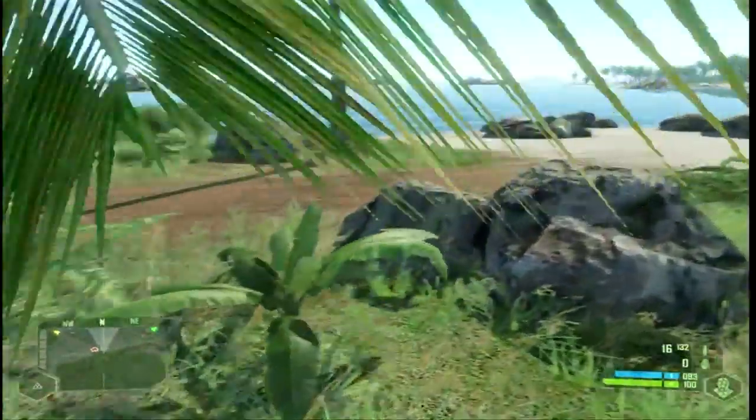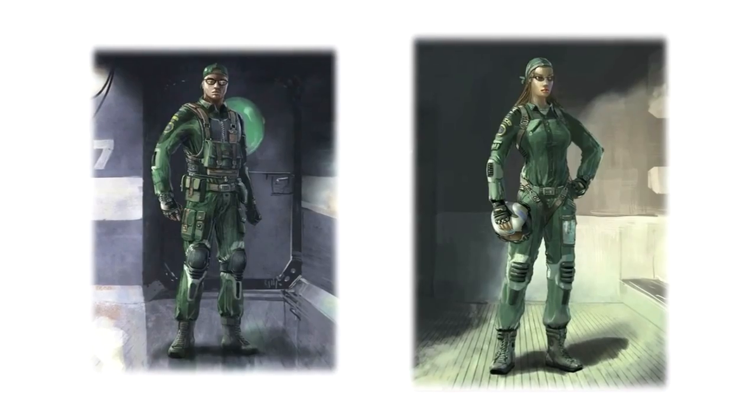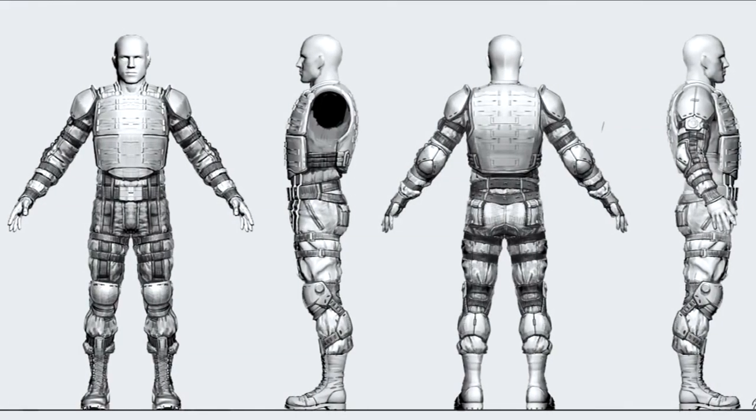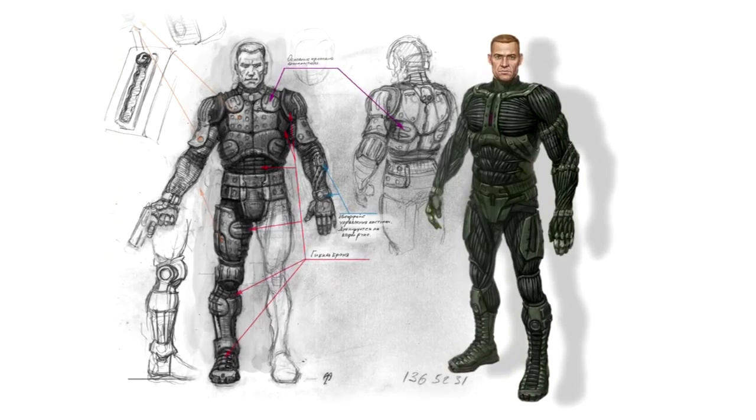The concept of the suit was one of the biggest odysseys in the whole process, because originally we didn't have it. In the beginning, the player used to start with a normal, super-advanced, modern soldier — a Delta Force kind of uniform without any special features. And later on, he used to upgrade to some armor, just a big tank-looking guy.